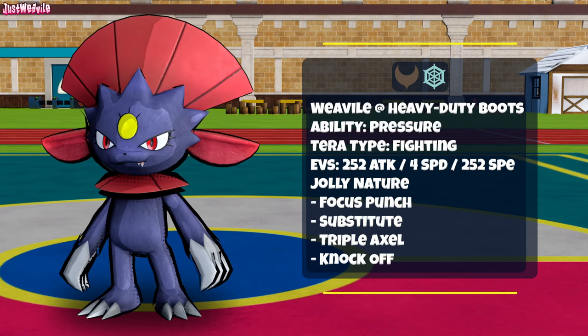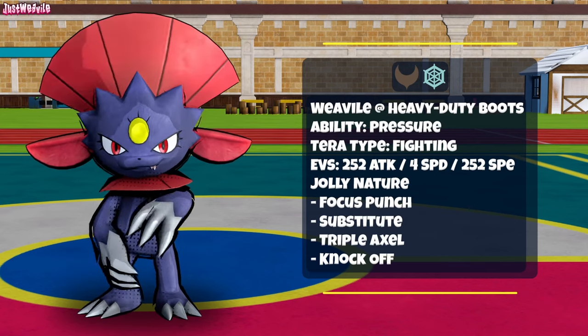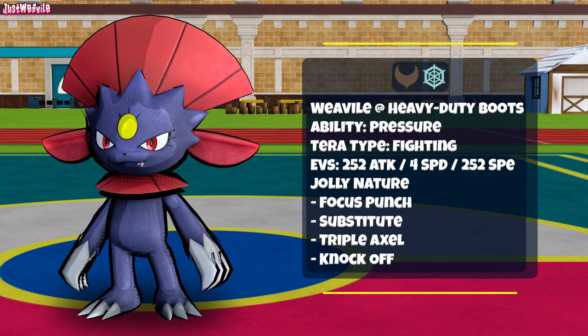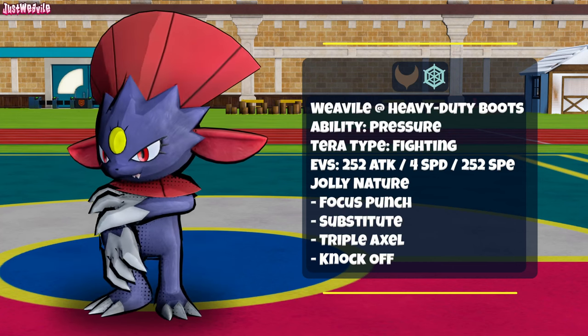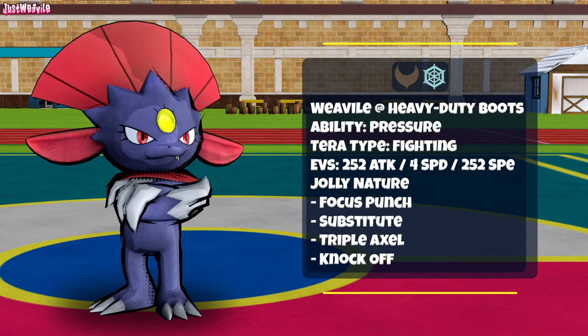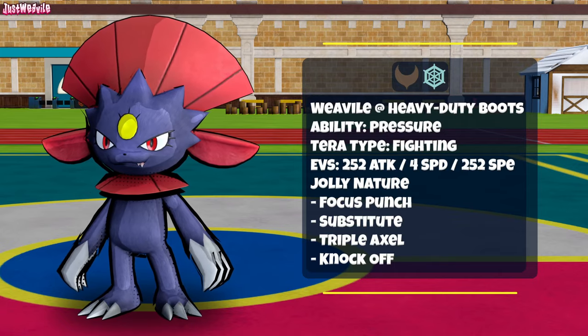Next we have a very niche set which may be hard to pull off but could get you explosive results if pulled off correctly. Consisting of Substitute, Knockoff, Triple Axle, and finally the big hitter Focus Punch, with Heavy Duty Boots and the Pressure ability. I also run Tera Fighting on this to add some extra power to your Focus Punch. The idea is to come in on a Pokemon you're going to force a switch on, set up, then go hard with the attacks. It can work — you just gotta time it right.